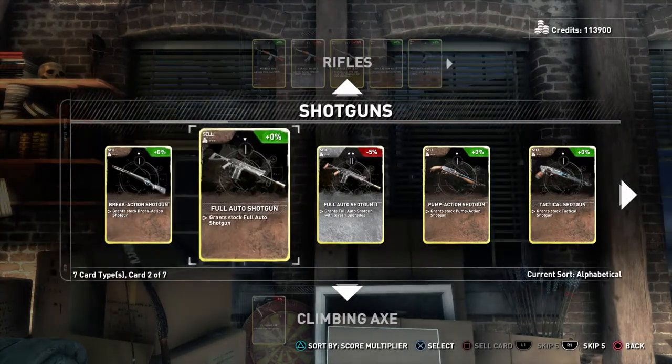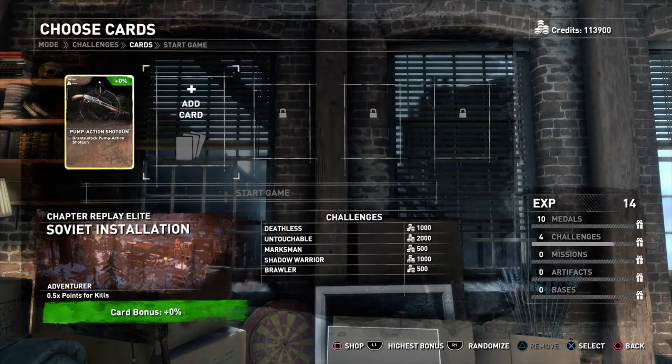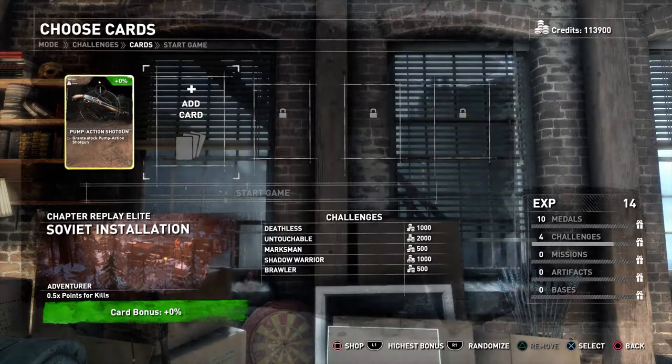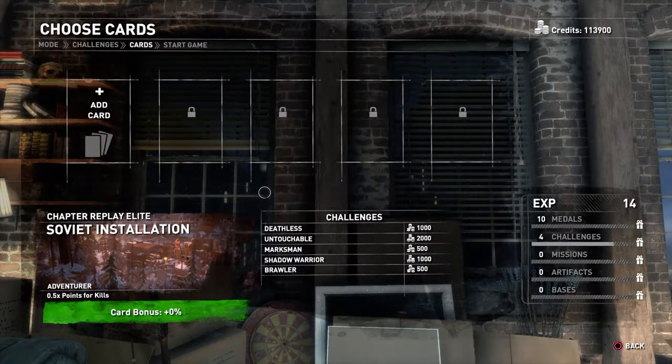Now, which one is it I need? I think it's the pump action. But I don't need it so let's just remove it, and then start game.